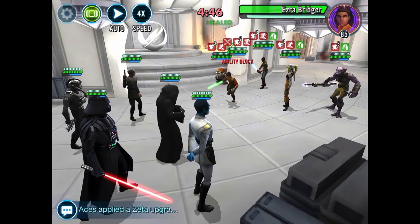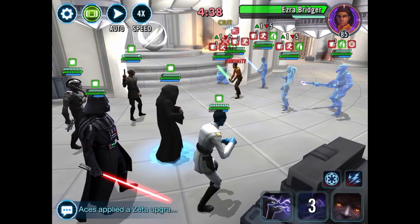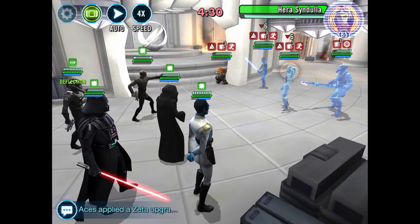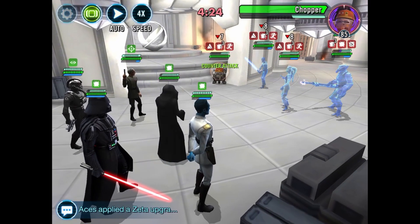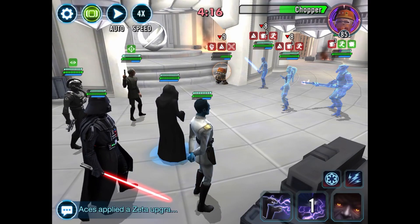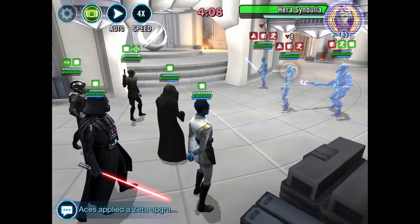Darth Vader recently had his animations updated and his character look refreshed — I think it looks very nice. The first target we want to go after is Ezra because he is the main damage dealer on their team. He's so good that people will even sometimes use him on Jedi teams. We took care of him right away — awesome. My next target is probably going to be Chopper because his unique ability gives all the other characters counter-attacks, and that's super annoying.